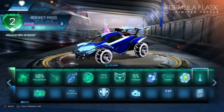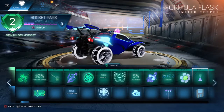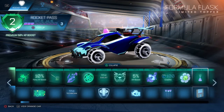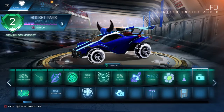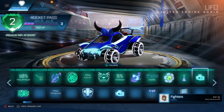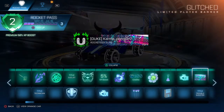Tier 14, you get the Formula Flask, which is weird because it goes all blurry at other angles apart from the front — very strange. And the Floppy Limited topper, which is obviously a Floppy Disc. Tier 15, the UFO — quite a strange one.